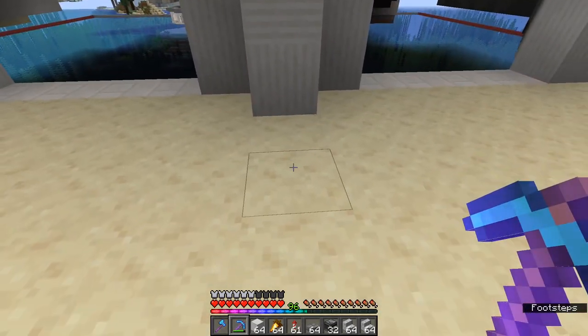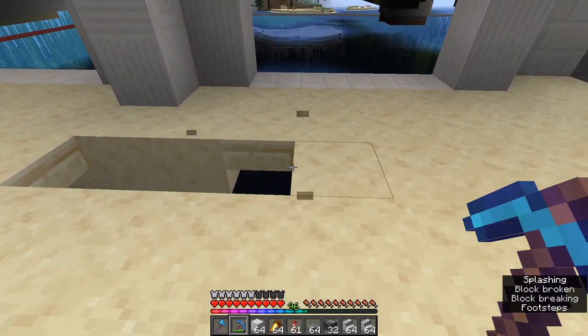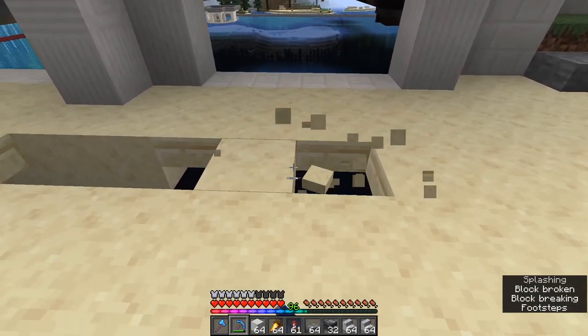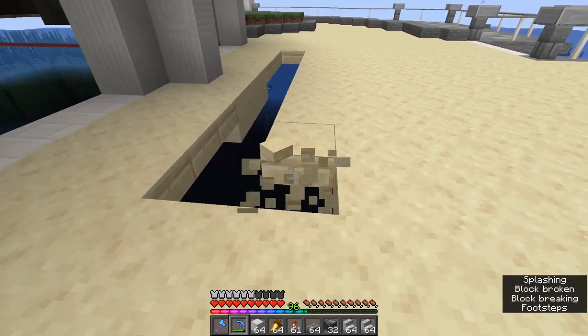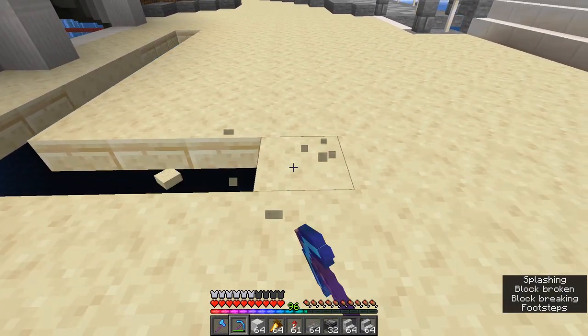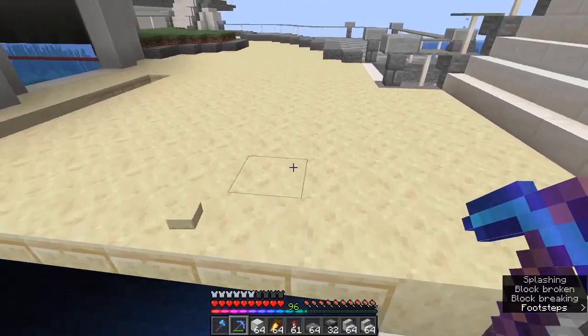Okay, now we're going to put in what is a really silly statue, but I think really fun. We're going to start by breaking this block out here and then four on either side of it: one, two, three, four - and one, two, three, four. That gives you nine. Then you're going to break out one, two, three, four, five, six, seven, eight, nine here as well.